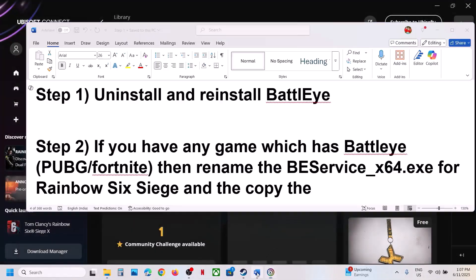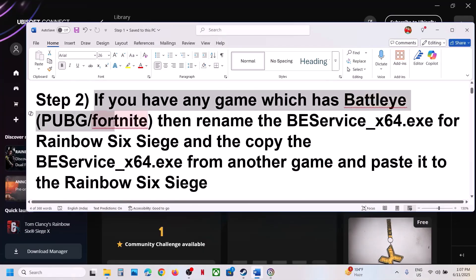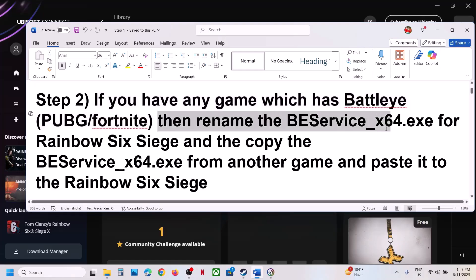If still not working, the next step is: if you have any other game which has BattleEye — such as PUBG, Fortnite, or any game with BattleEye — you can rename the BattleEye.exe file in Rainbow Six and then copy the BEService.exe from the other game to the Rainbow Six game folder.